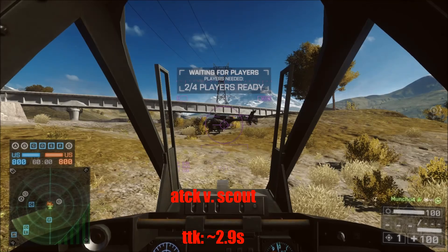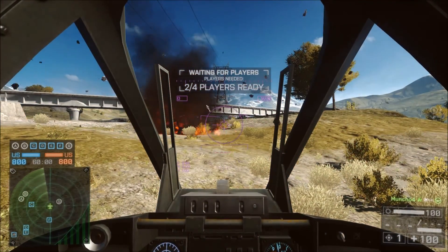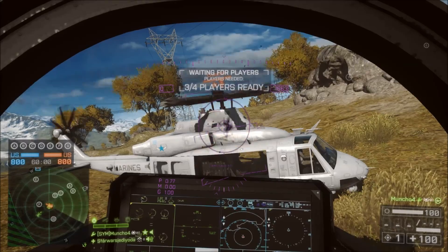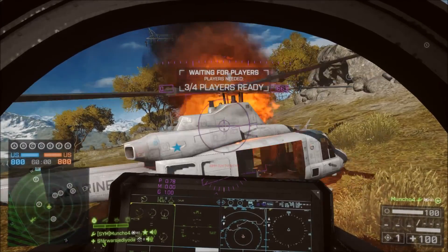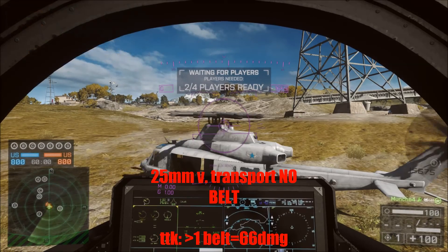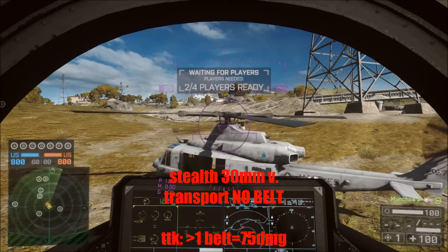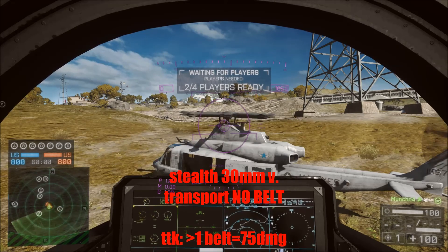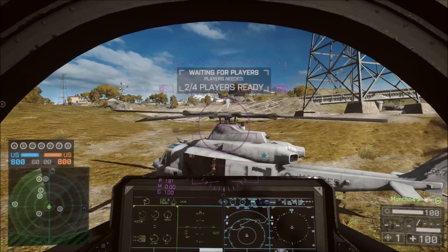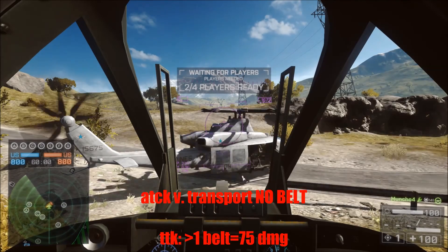For the stealth jet, the 30mm did 75 damage with the whole belt, the 25mm did 66 damage in one belt, and the 20mm destroyed the transport heli with a full belt — and none of those were with belt feeder. The attack jet without belt feeder did 75 damage. Jets used to be really powerful against transport helis, especially attack jets. Stealth jets were okay. I honestly think stealth jets should be rebuffed to where they were before versus transport helis. And attack jets did probably see a significant buff — the 25mm especially are very weak, just like the attack jets.